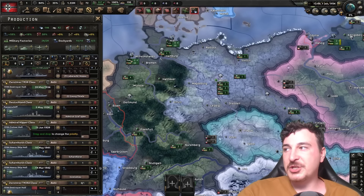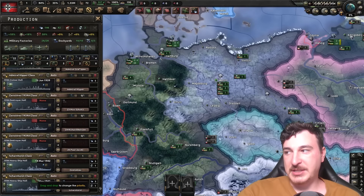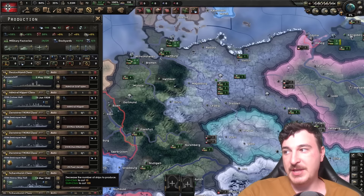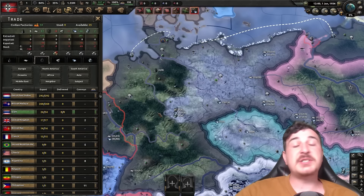The only exception is the Scharnhorst and the Gneisenau — not really sure I want to finish those two because it's going to take quite a while and a lot of resources. I will max out convoys. We also need some rubber so we're going to be importing it from our good friends in Siam.